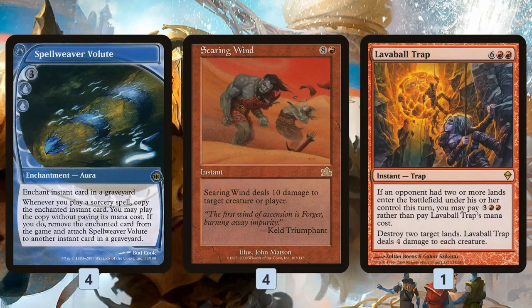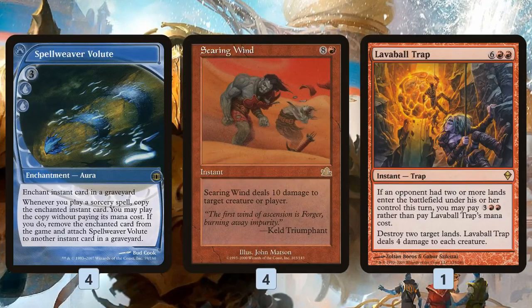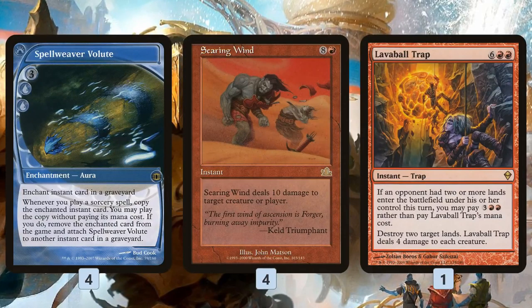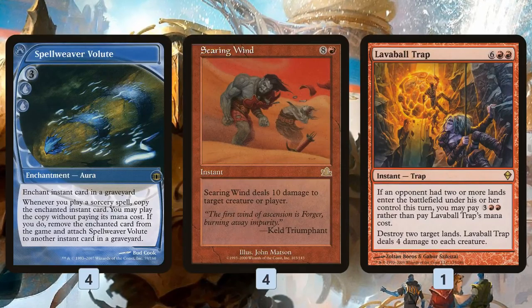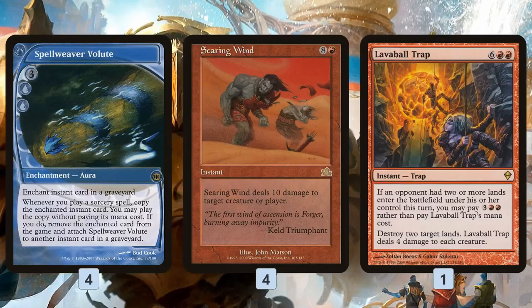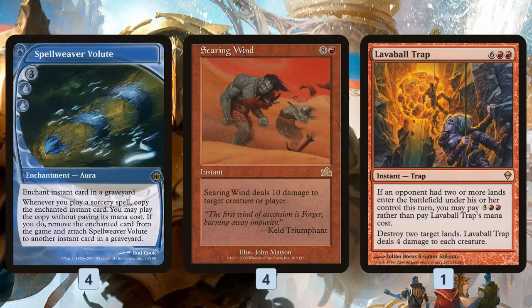So that's the main combo: two Searing Winds in the graveyard, a Spellweaver Volute on one, then cast two sorceries. As a backup we also have Lava Ball Trap — essentially an instant-speed Wildfire that blows up two lands and deals four damage to each creature. It's a way to sweep the board and get rid of a couple lands, which is why it's a one-of while Searing Winds is a four-of. Also, if our opponent cracks a fetch land, two lands enter the battlefield, which activates the trap cost, so at five mana it's not impossible to hard cast it.